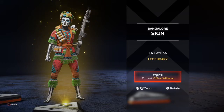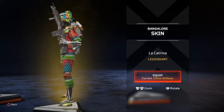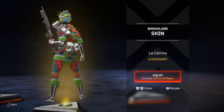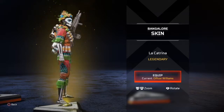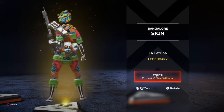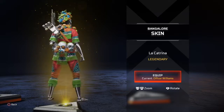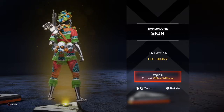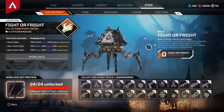Last but not least, the Bangalore skin La Katrina — this is obviously a Day of the Dead skin, and I'm a big fan of it. They couldn't have picked a better character to make a Day of the Dead skin for. She's a skeleton, back from the dead, ready to cause some havoc. This is dope — two thumbs up.